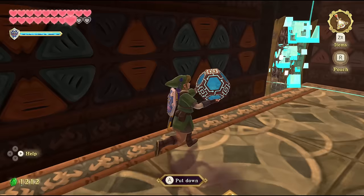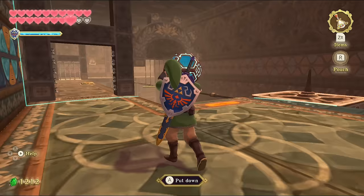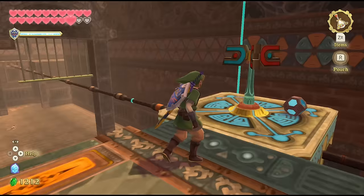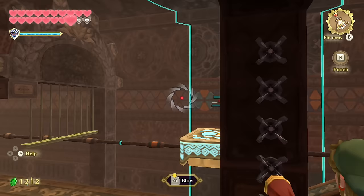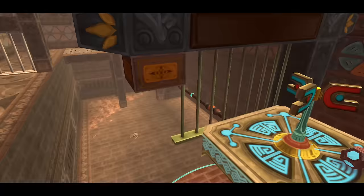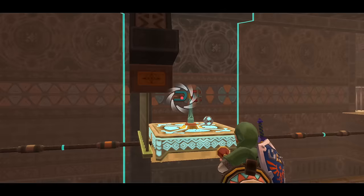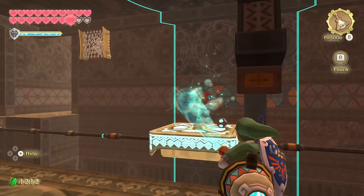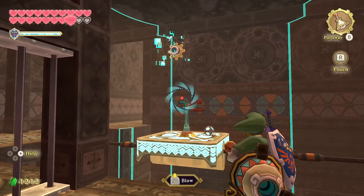We just have to chase the crystal quickly to the end — I don't think you actually need to rush since it reaches an endpoint and stops. That's a cool little puzzle — moving independently of the time shift and keeping up with it. Now using the gust bellows to guide the crystal along the conveyor, standing on the pressure plate to keep the gate open.